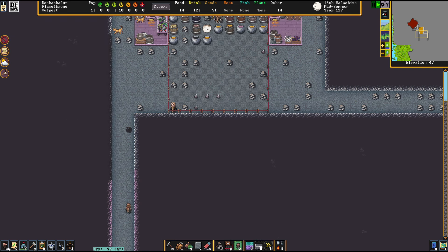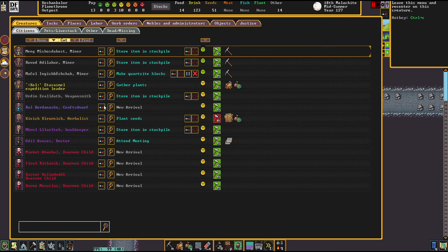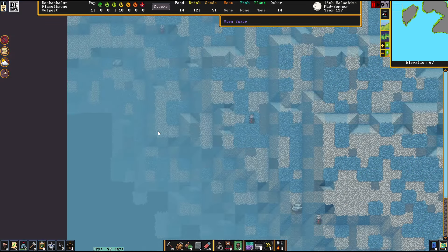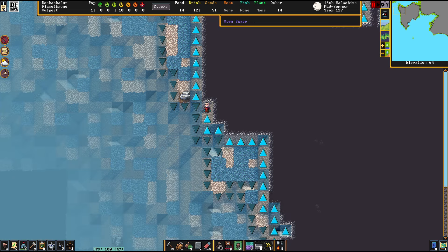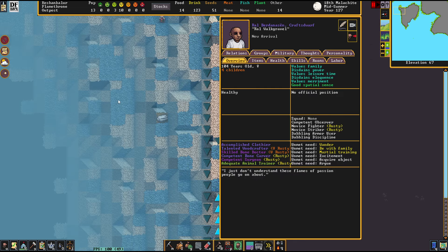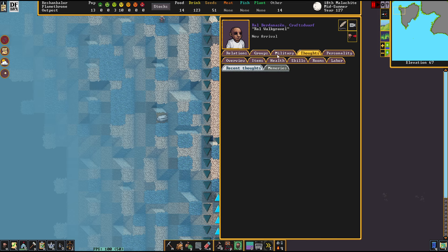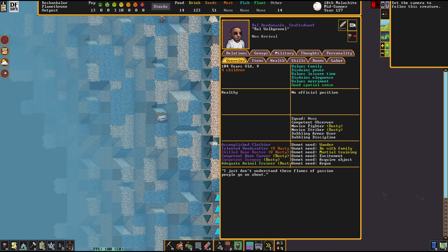Reinforcements! About time. Who's coming in? They seem to come from this border of the map. I can only see one family of Ral, the Craftsdwarf, hailing from the Lone Anvil. Summer 103. Pretty sure there's also going to be the father of the flock.